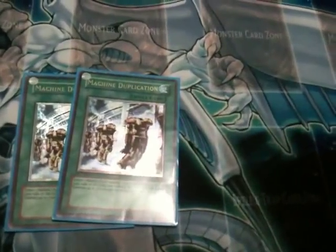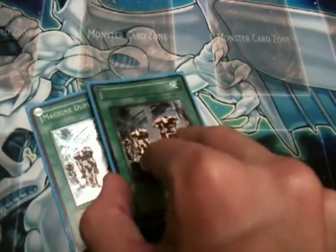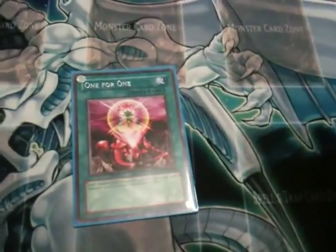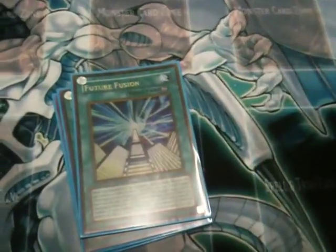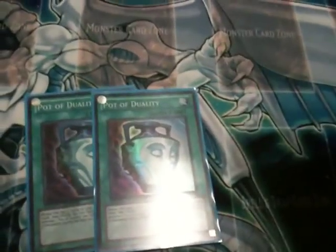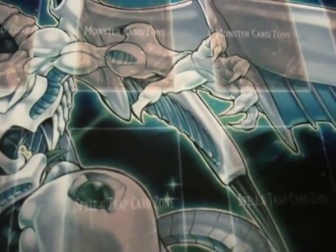That's it for the monsters, onto the spell lineup. I run three Machine Duplication — I got the ultimate because it's so important to this deck. This is the heart and soul combo of the deck. It lets me spam things and get easy Exceeds. Next up, I run a lot of ones: one One for One, one Monster Reborn, one Dark Hole, one Heavy Storm, one Future Fusion for use with stuff in my extra deck, and of course three Pot of Duality for when things just are not going my way. This also makes the deck a 37-card deck, which is perfect for hunting things out.